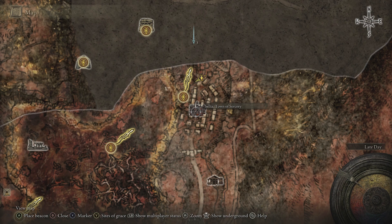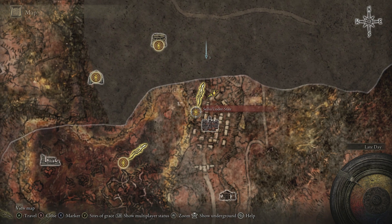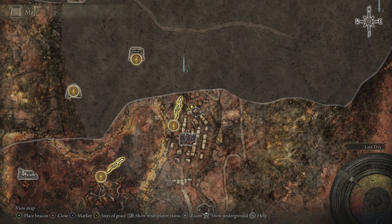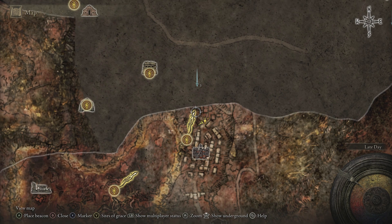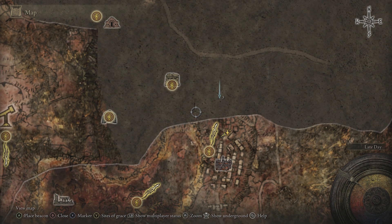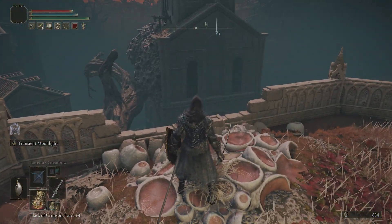And this is where you will find the staff. Now, there are a couple of actual bonfire or grace site locations. So if you just want the staff, which is what I will be showing in this video, only go for what's absolutely necessary, but of course you can come back and explore the town later. The boss fight will be up towards the northwest — that is a different map fragment, of course, if you don't have it.